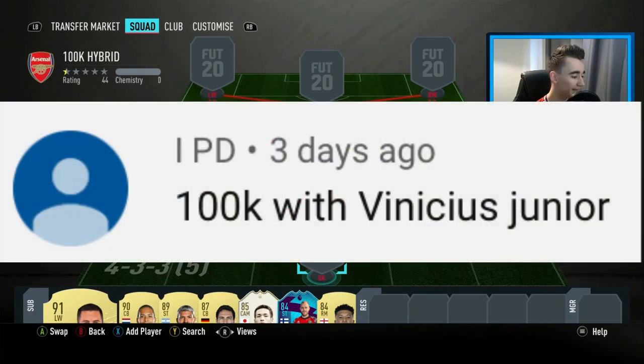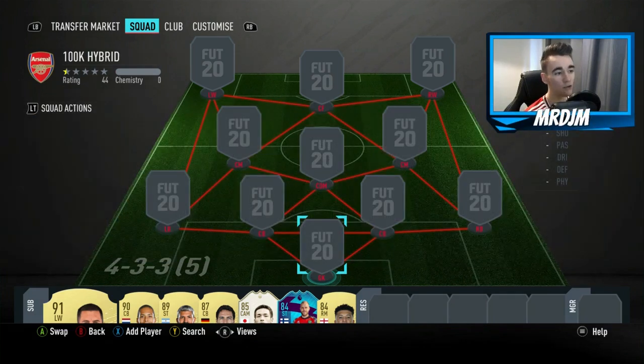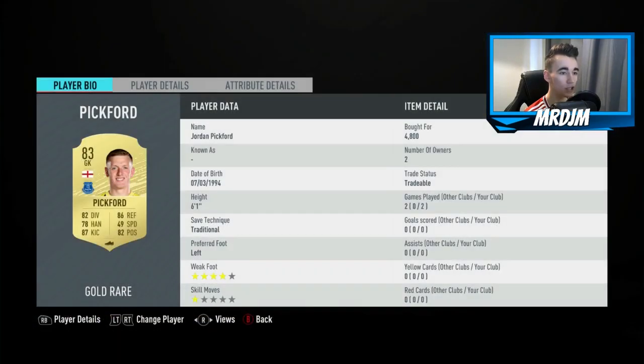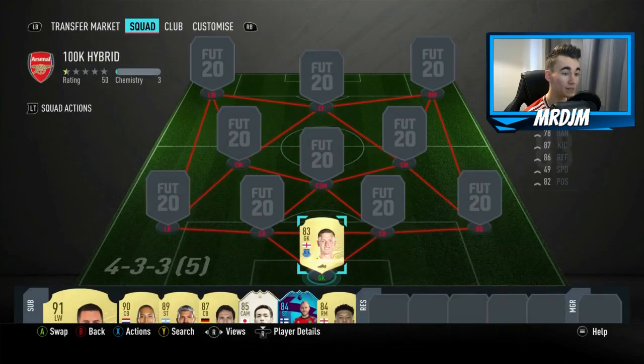It comes from IPD, who says 100k team with Vinicius Jr. The formation I have chosen is 4-3-3 in brackets 5. Kicking things off in between the sticks, we have got the 83 rated Jordan Pickford. I think this guy is a solid goalkeeper. He's got pretty well-rounded, decent stats, and I thought he did a good enough job for me in between the sticks.